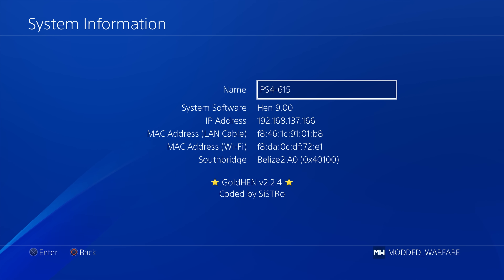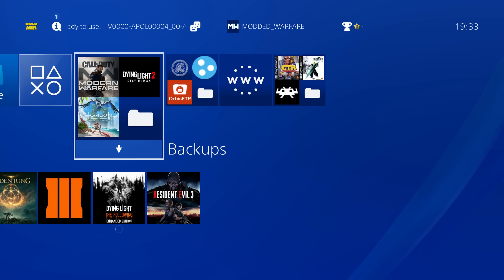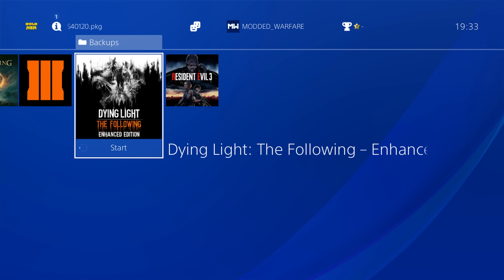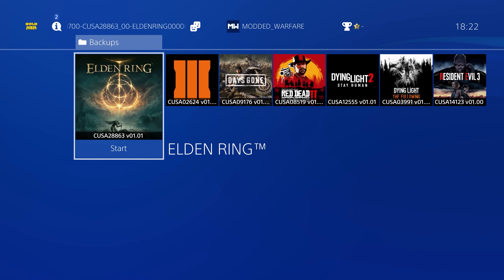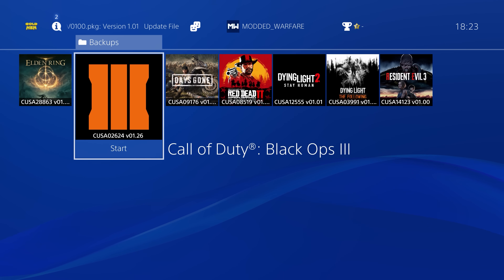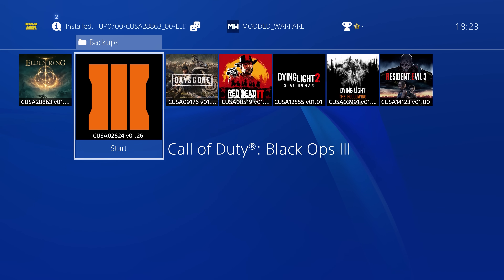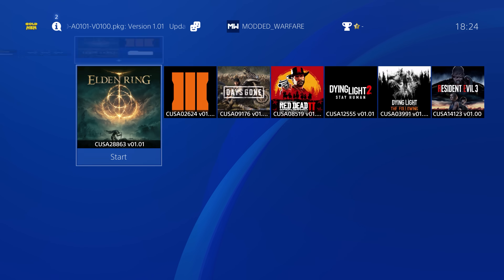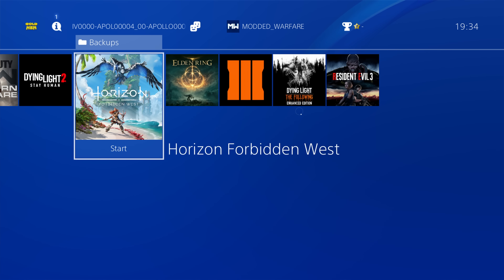One thing that has been removed from the beta versions is the ability to show title ID labels on your games and apps on the home screen, along with the game version display — similar to what Orbis Toolbox offers. I'm not sure why it was removed, but I'd like to see it return in a future version. Sistro was also working on an FPS counter which hasn't been included in this version, so hopefully that will come later.